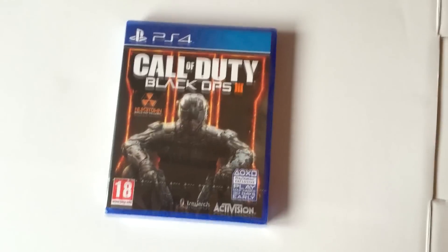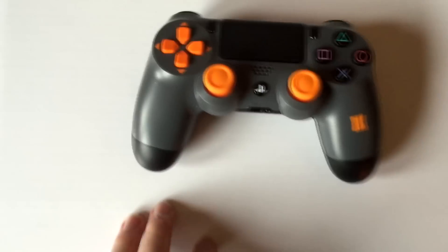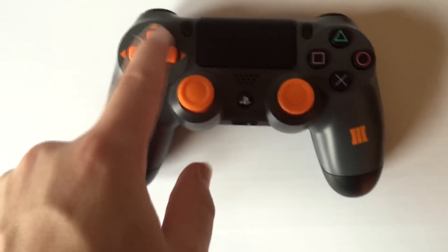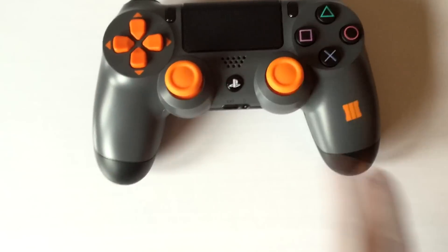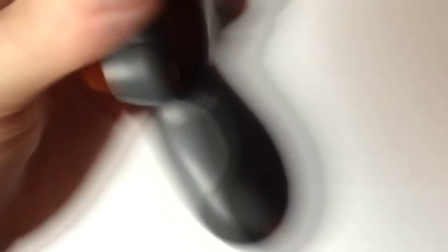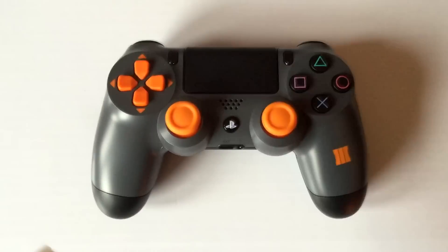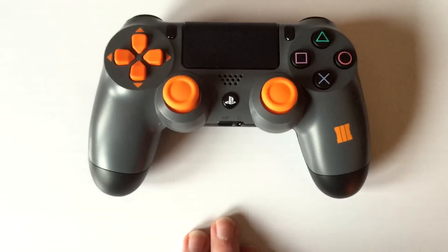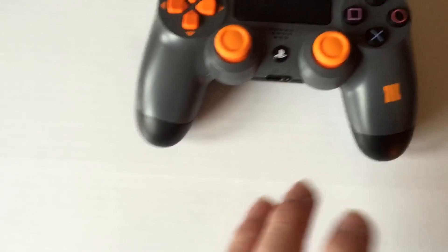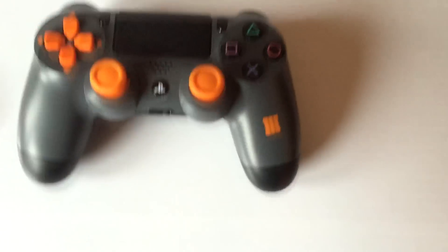Let's take a look at something else — this is the controller. And man, I've got to say, I love it. Orange is my favorite color, guys, let you all know. So we've got the orange D-pad, orange thumbsticks, and then the orange logo here on the side. Man, that is one sexy controller. I don't know if I want to use that controller because it's so nice. I kind of want to keep that as a collector's item. But we'll see what we do, guys.